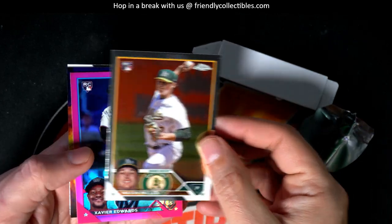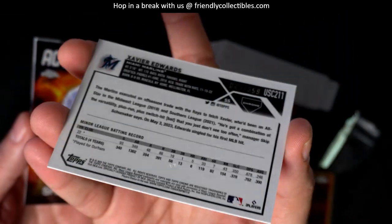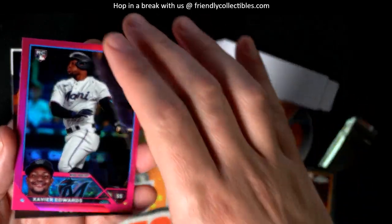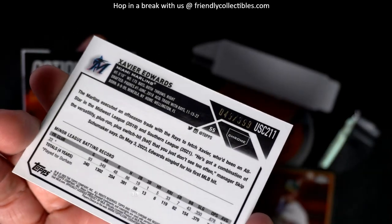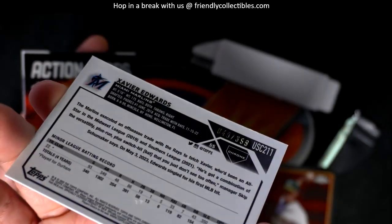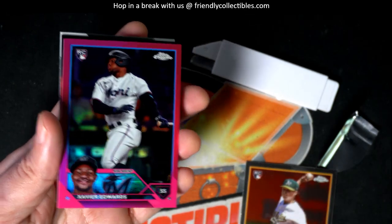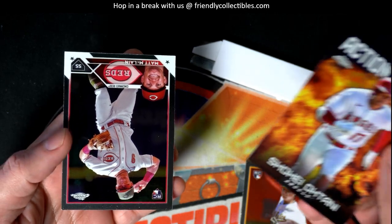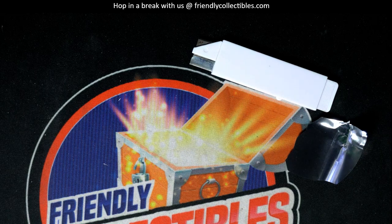We have a nice parallel for you, my man, and that is numbered to 399. Kind of hard to get the lighting there — 353, three hundred and ninety-nine. So yeah, it's a nice Marlins parallel. Action Stars — Toddy and the Matt McLain rookie. There you go — surprise, surprise. We're doing that throughout the evening tonight.